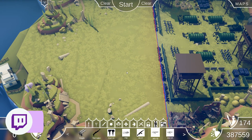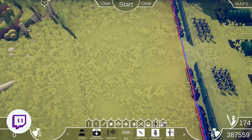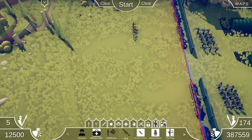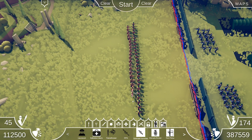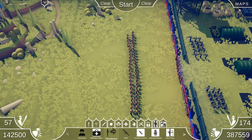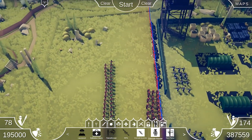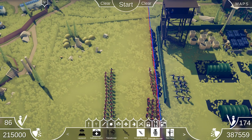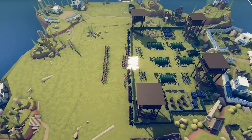Let's clear our attacking side and check out some of the new units: flamethrowers, RPGs, and grenade launchers. These are all the brand new units. Maybe some grenade throwers — hopefully they can lob over the wall. We'll see.